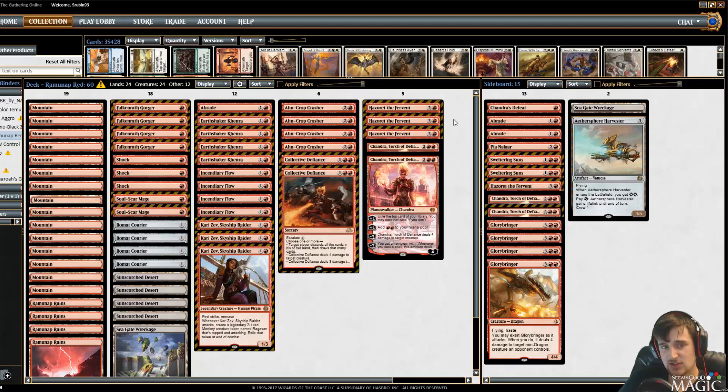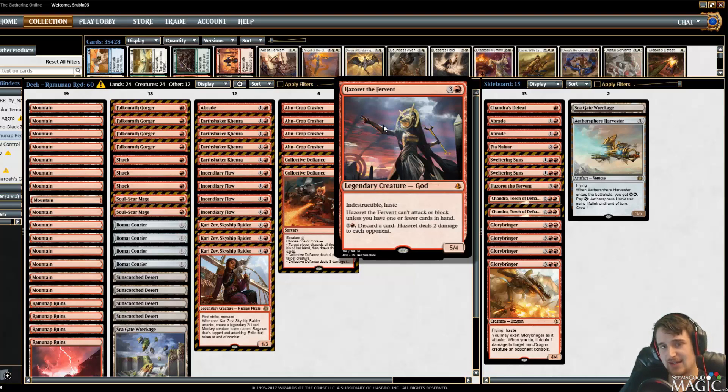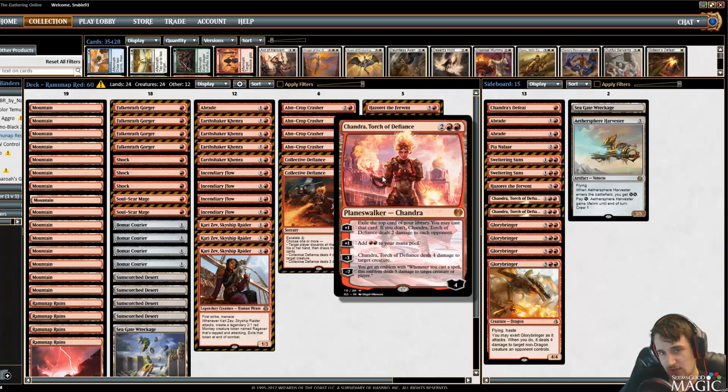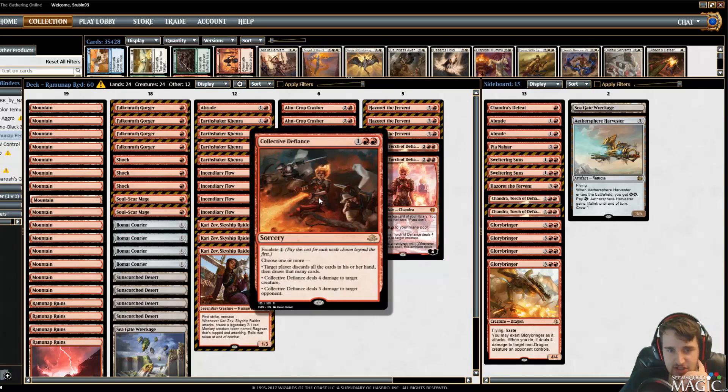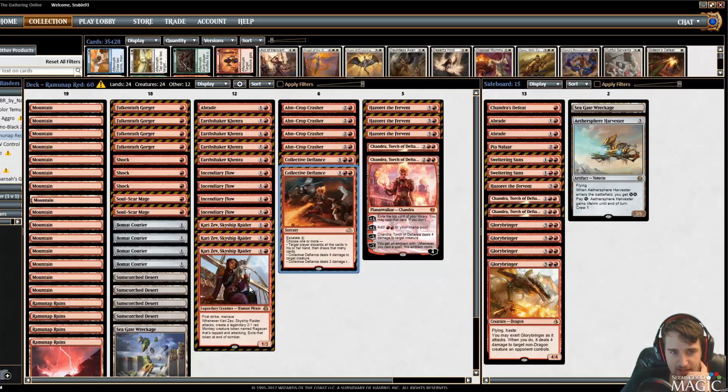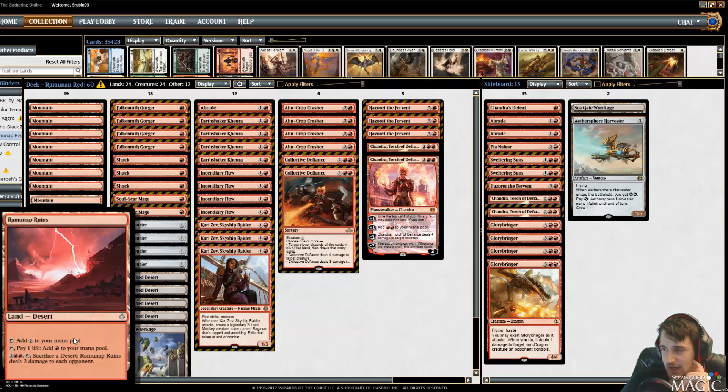What makes this deck so deadly? If it's only trying to out-aggro with haste threats, can't you just beat it with life gain or sweepers? Not so fast — one of the best cards in the deck, Hazoret the Fervent, has indestructible, so sweepers might not work all the time. Chandra is also not a creature, and they have a ton of burn: Incendiary Flow, Shock, Collective Defiance, and the sneaky Ramunap Ruins card.